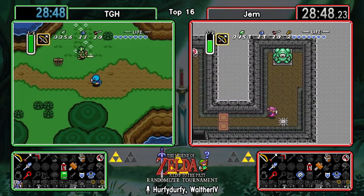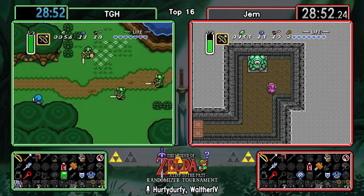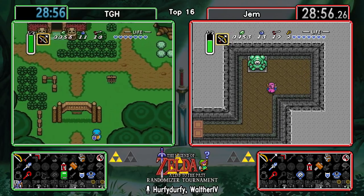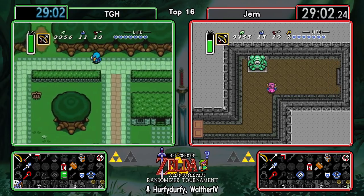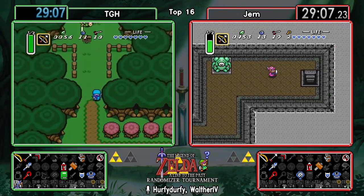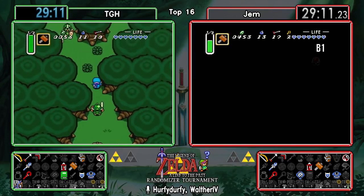I didn't see Gem picking up the big key but I would imagine they did, since they're heading this way. They're just gonna take care of the boss before going to the back. I certainly hope they didn't forget the big key. TGH decided not to go to Palace of Darkness - we're instead gonna check out possibly Village of Outcasts, maybe Skull Woods first.